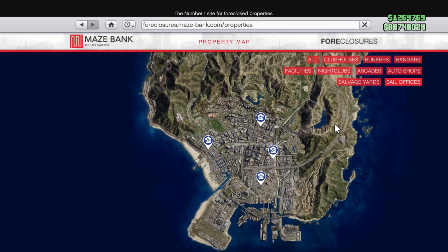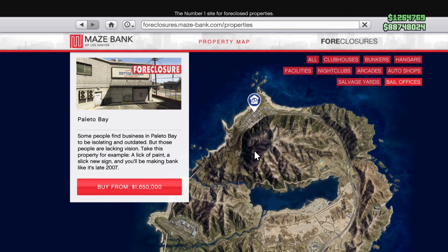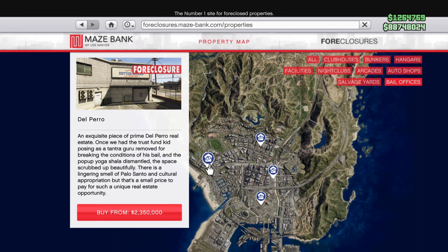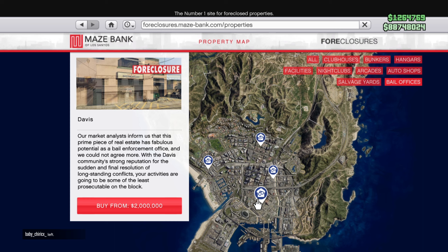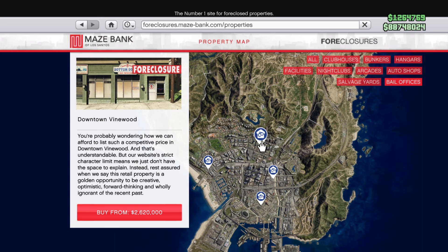If you go to Maze Bank Foreclosures and select Bail Office at the top, you can see the five locations. First up we have the one in Paleto Bay at 1.65 million — this is the cheapest one, just like with many other businesses. Then Del Perro at 2.3 million, Davis at 2 million, Mission Road at almost 2.4 million — that's the one from the trailer — and then the most expensive one, Downtown Vinewood.